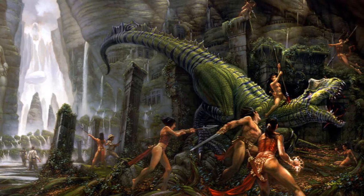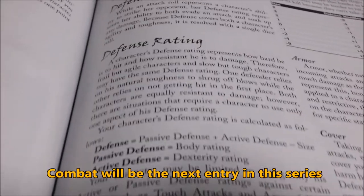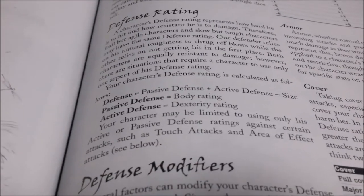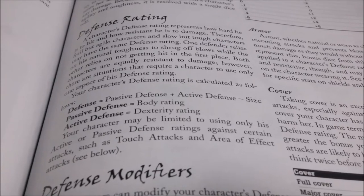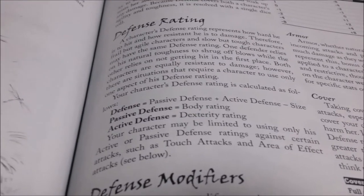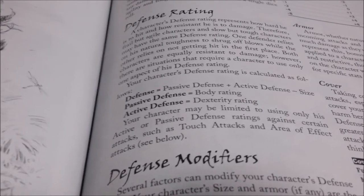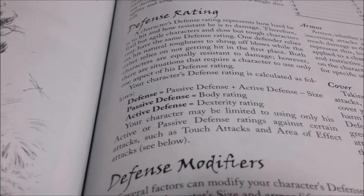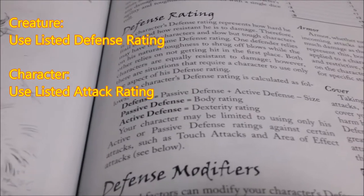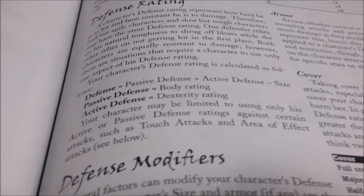It also makes these things harder or easier to kill. What all of this interacts with is the character's defense rating. You can see here that defense is calculated as passive defense plus active defense minus size. So for the human character, that's minus zero. Combat is conducted as an opposed roll — the attacker's attack pool versus the defender's defense pool. For the human size character, you simply take the defense score and the attack pools and roll them. Size, being zero, doesn't matter.